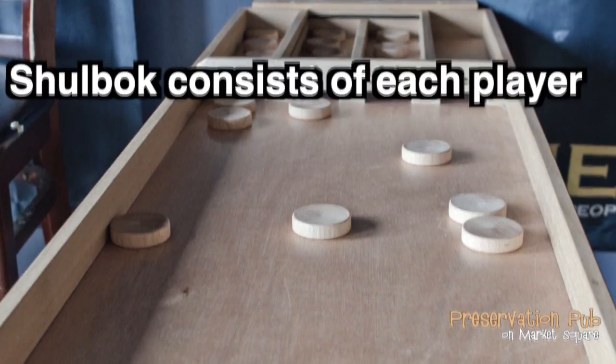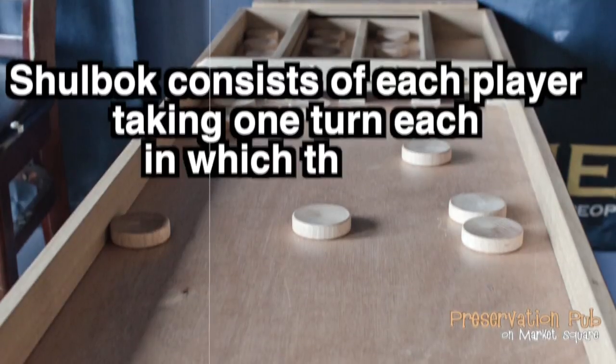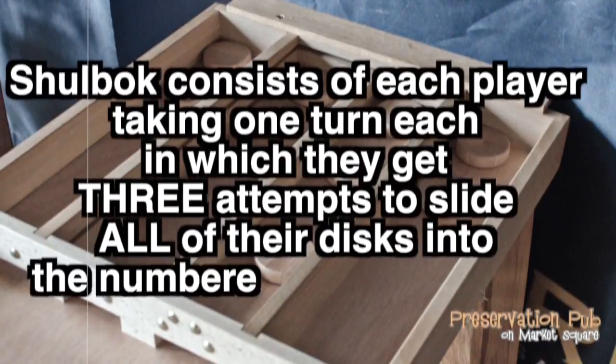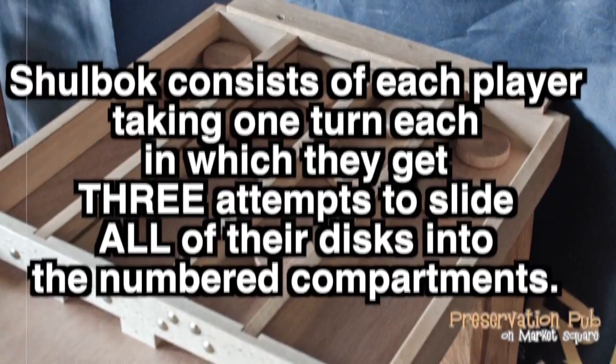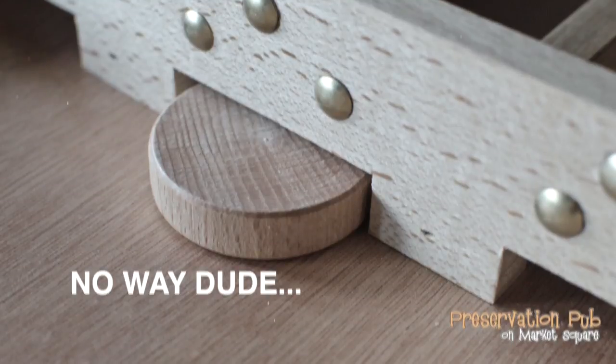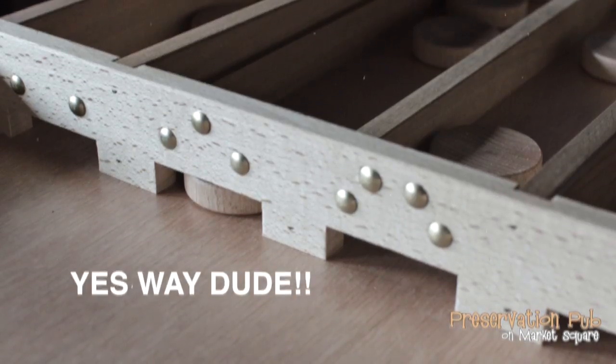Schulbach consists of each player taking one turn each in which they get three attempts to slide all of their discs into the numbered compartments. A disc is counted as being in a compartment if a whole disc has passed across the front face of the gate bar.